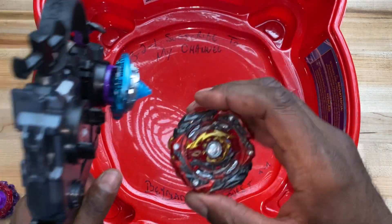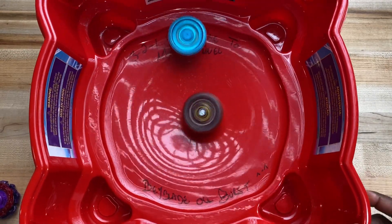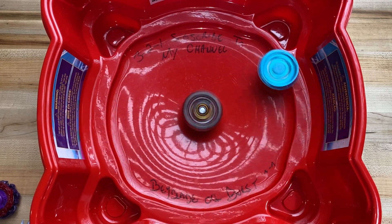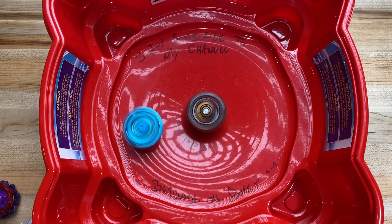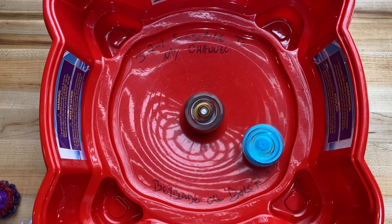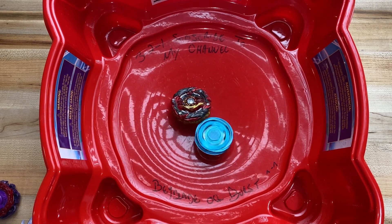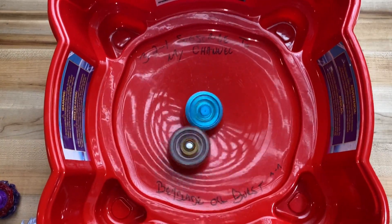Phoenix is just taking the cake now pretty easily. Phoenix is definitely putting in the work — I don't know if it's just the stamina or what, but he's definitely not backing down from a challenge. Phoenix is just destroying Spriggan right now — Spriggan doesn't seem to have an answer.